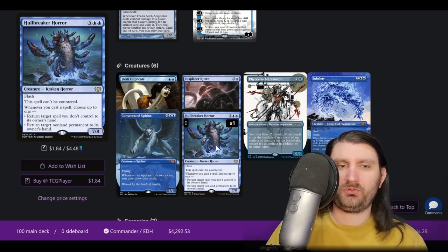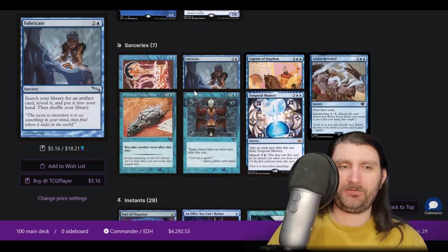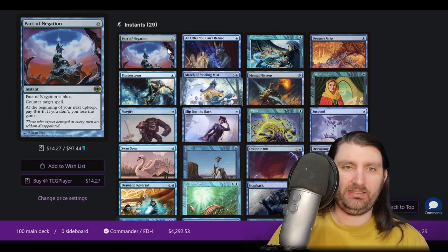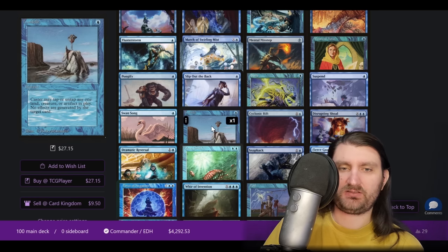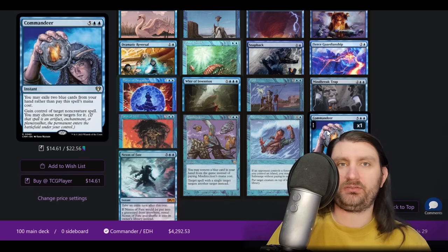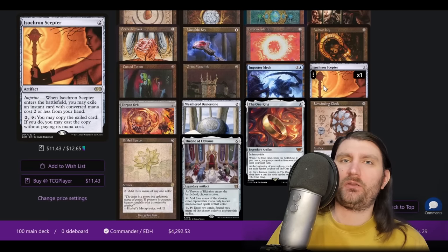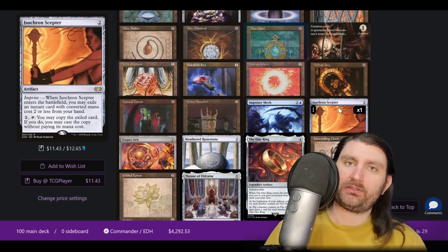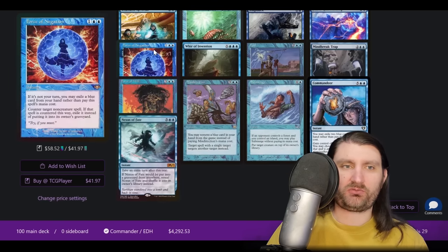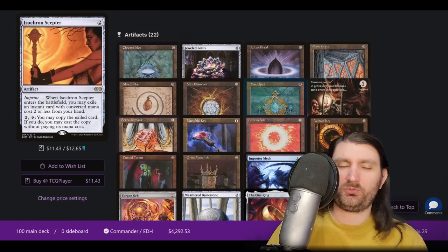Hullbreaker Horror — we're probably going to be doing One Ring loops to draw our deck. And then Constance, just a good blue card. Scrolling down we see extra turn stuff — this is looking pretty similar to the Japanese list. Lots of extra turn effects, four of them right here. We're doing the Twiddle thing — tapping and untapping. Lots of ways to tutor up artifacts. Dramatic Reversal — are we on Isochron Scepter? We are. That was a comment I got about the last Thada Adel list: if you're doing One Ring stuff and lots of artifacts, you're basically just adding Isochron Scepter, which isn't terrible. Worst case you put a piece of interaction underneath it, and if you put a Mana Drain under it, it's pretty sick. Having that ability to just straight up win is also very nice.